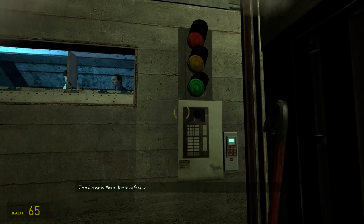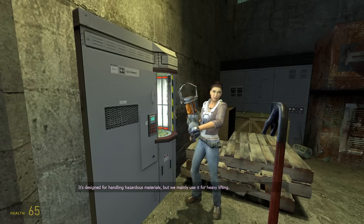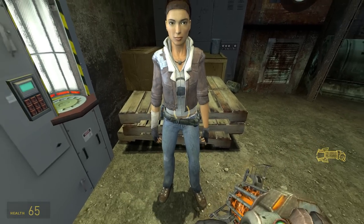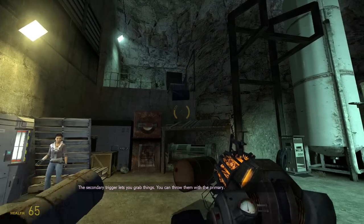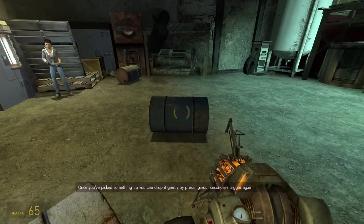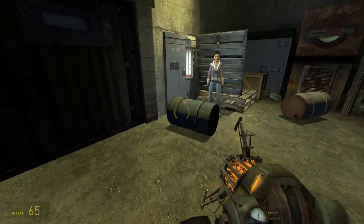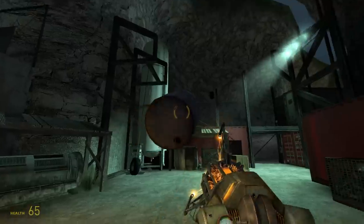After making it to Black Mesa East, there's no need for weapons for some story beats, and reloading becomes nary a concept for the fabled Gravity Gun. For those of you who may not have played the game for yourself, the Gravity Gun makes use of the Source Engine's physics-based props by letting you pick up objects from a distance, then launch them at enemies for impact damage. It has no ammo, and is only limited by the environment and the player's creativity.